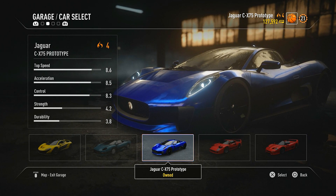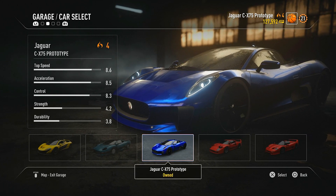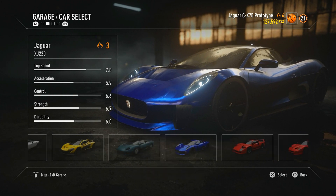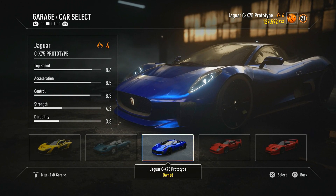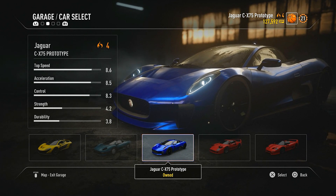This thing is a little bit more badass than the last one. The XJ 220 was a 7.8 and this one is an 8.6 in terms of top speed. You can compare these stats here — this one's pretty badass.